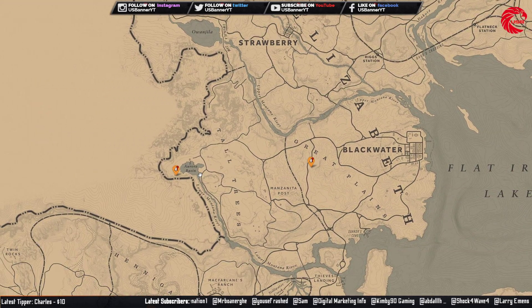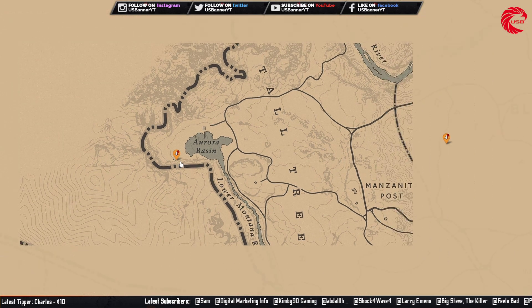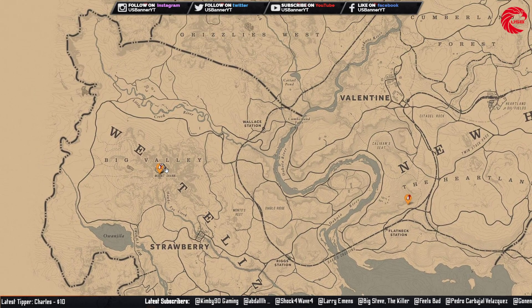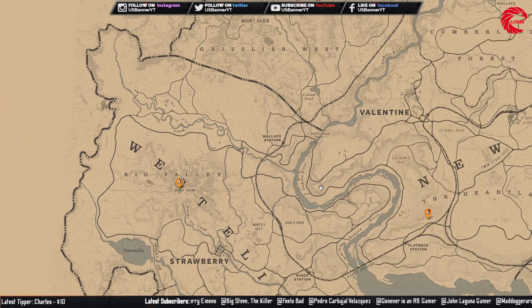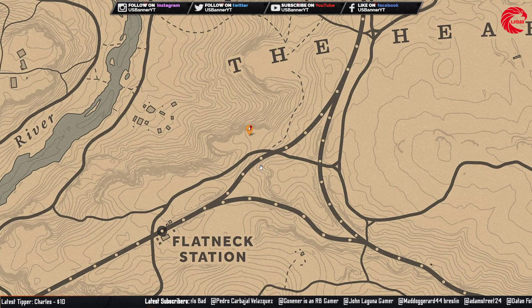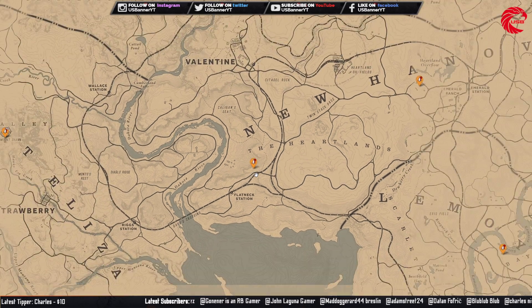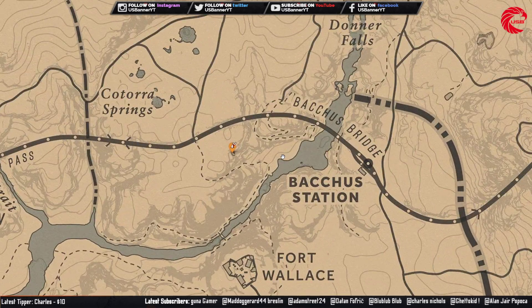You can find one more in this location. Then you have to go to Big Valley — you can find another one inside a cave there. Then you can find another one beside Flatneck Station in the Heartlands, and another one beside Cutera Spring.